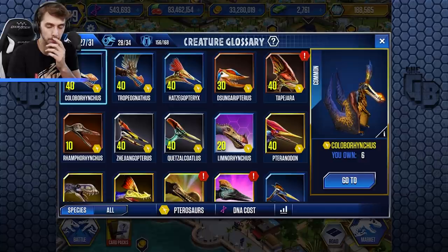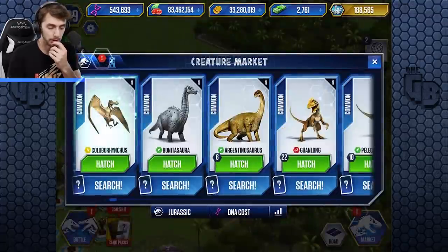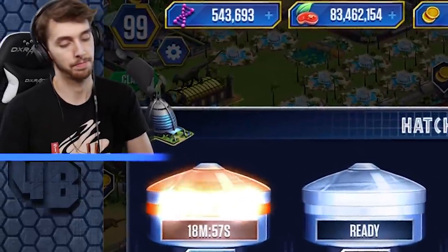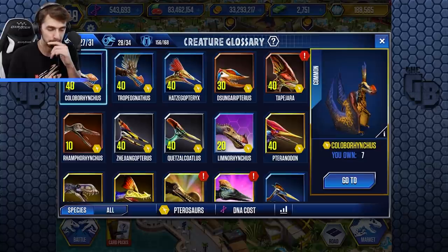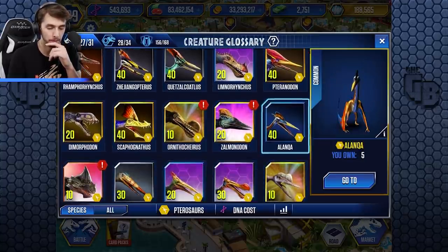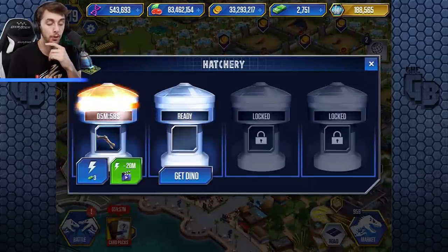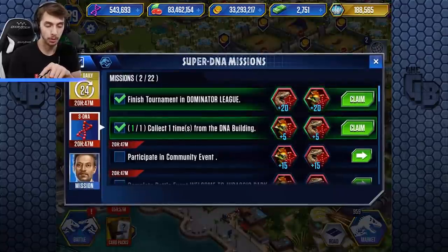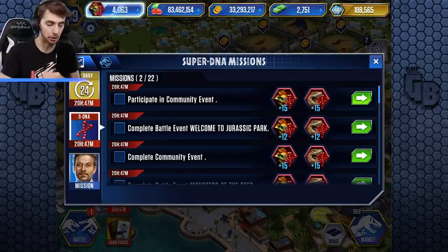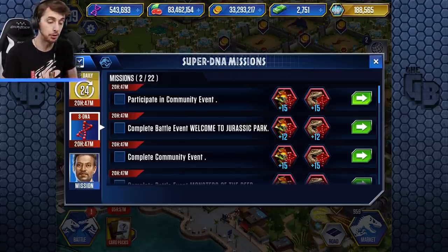I think it was fuse 10. We've got plenty to fuse here, and we got one hatch free. Is there another one? Is Alanqua the first one you get, or is Alanqua not even... there's a Alanqua. I feel like Alanqua was on here. Or unless it was the Tropical Nathras — we have 30 of those. Hatch three books, and we need even more super DNA to hatch more of these super hybrids.